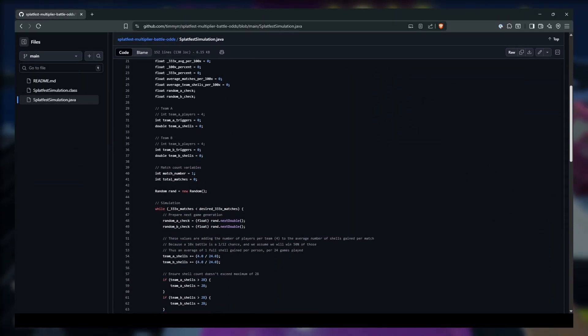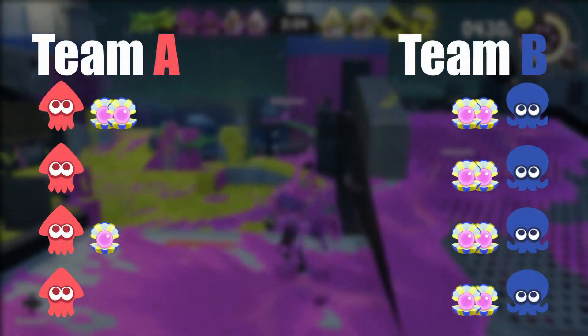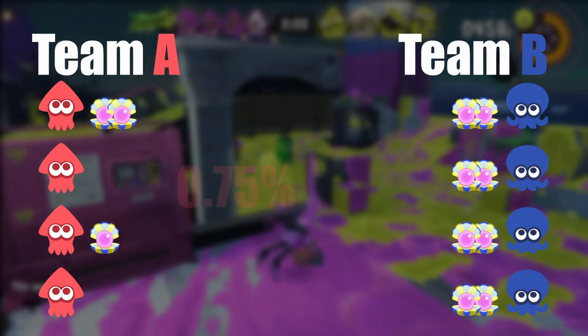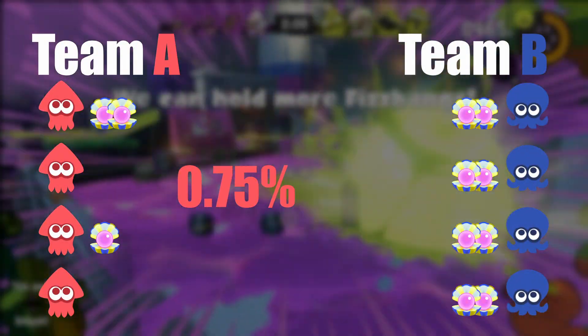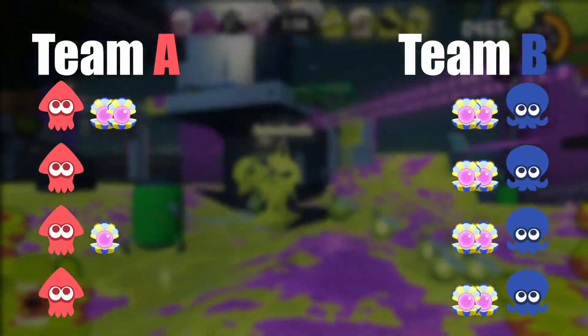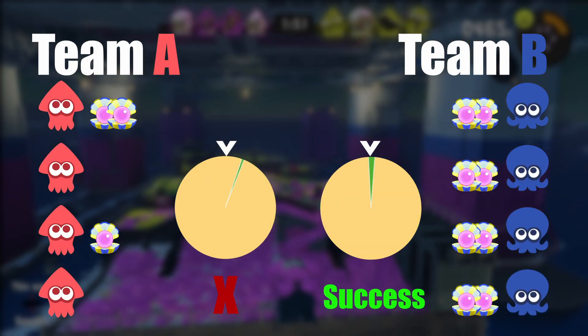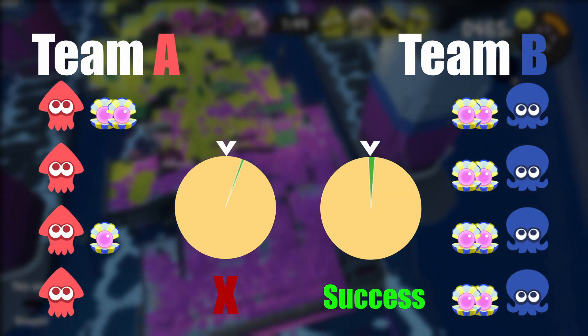According to the simulations I have run and data I have tracked, a festival shell adds 0.25% to the green area. So in our example, team A has a 0.75% chance of making the game become a 100x, and team B has a 2% chance of doing it. Thus, having more festival shells in play means a higher likelihood of getting a 100x battle. Only one of the teams needs to land in the green, and then the battle becomes 100x for everyone.